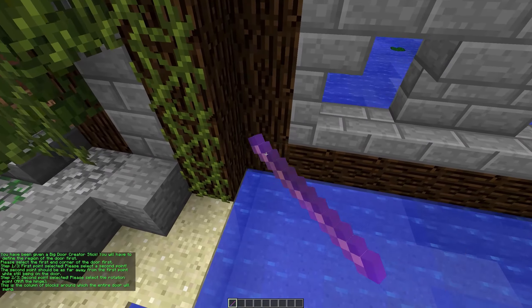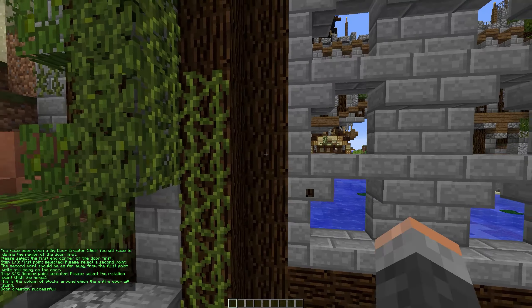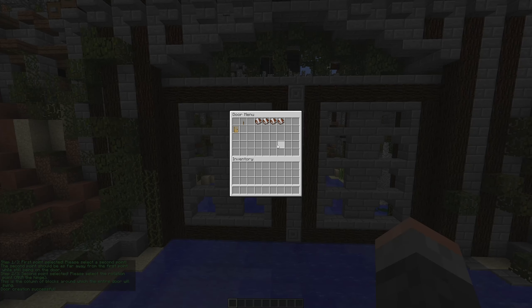You'll be given a tool to select your door. Select the two furthest points of your door and then you need to select the hinge which you want your door to turn on.